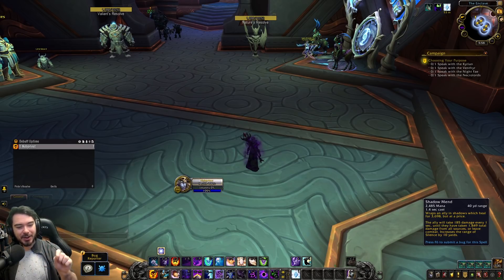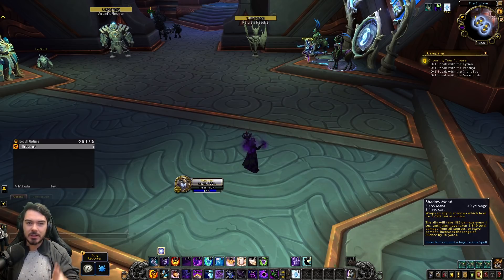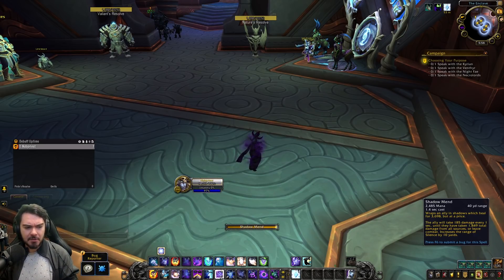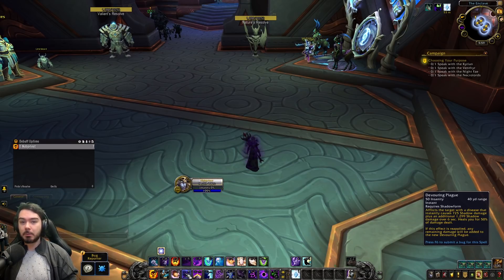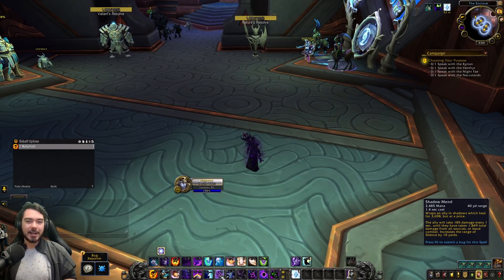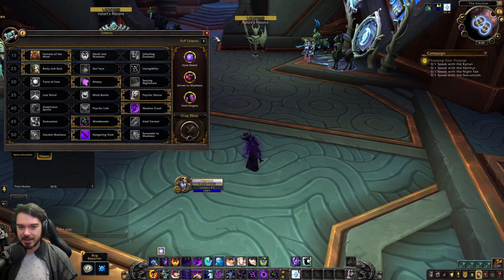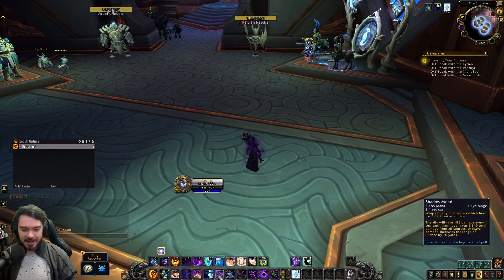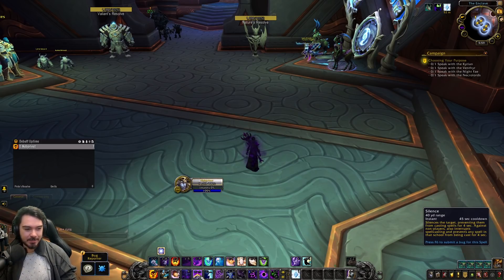Also reflected in the Shadow Mend tooltip, they previously added a buff that let you stack up healing on yourself. That's been removed — probably because Shadow Priests already have a lot of self-healing through Vampiric Touch healing for half the damage it deals, Devouring Plague healing, Vampiric Embrace, and spamming Shadow Mend. In Arena especially, giving Shadow Priests even more self-healing was likely making them too unkillable, especially combined with Intangibility giving Dispersion's healing.